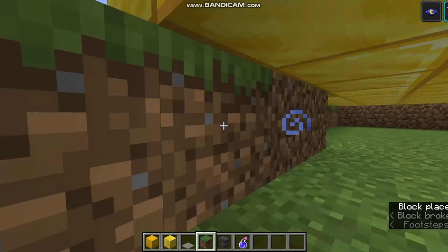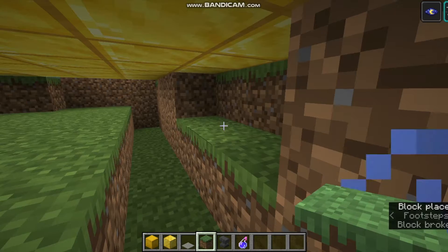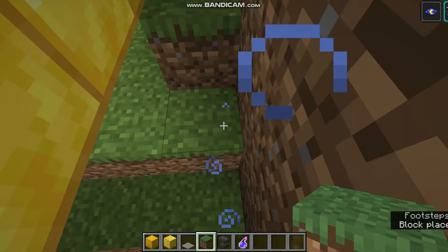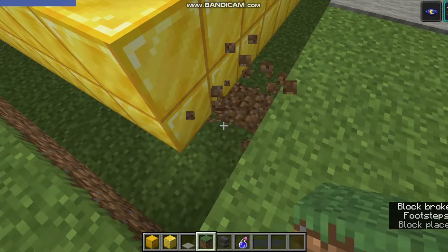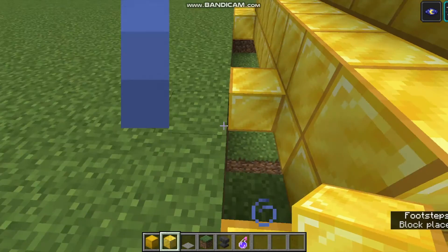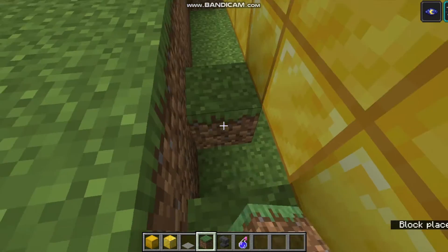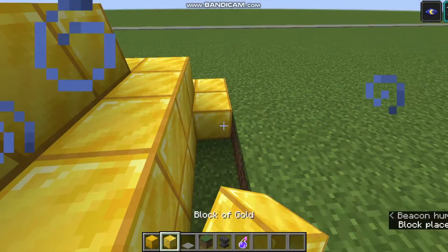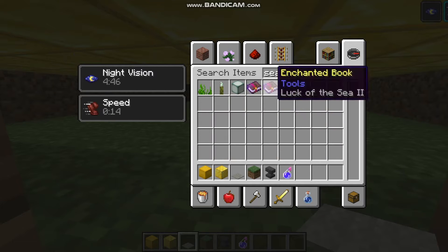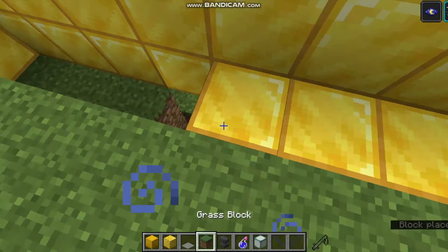Some people really want Mojang to add specific blocks or features, and I'm kind of like — it's just kind of enough. I want to challenge myself with what ideas I come up with. This area isn't patching up well, so we'll have to leave it. I'll use sea lanterns to light it up so monsters can't spawn.